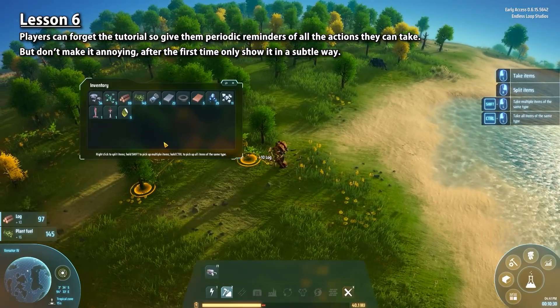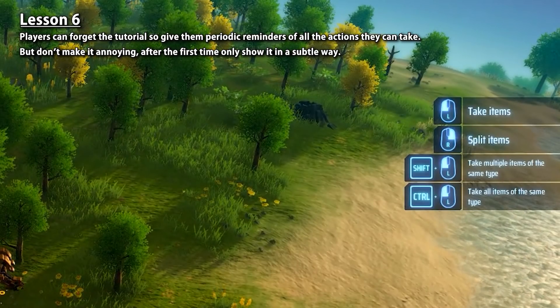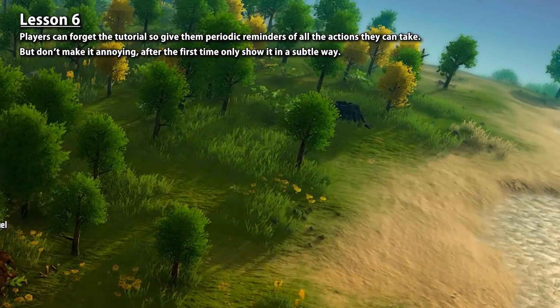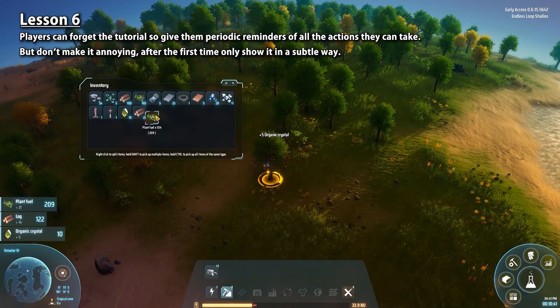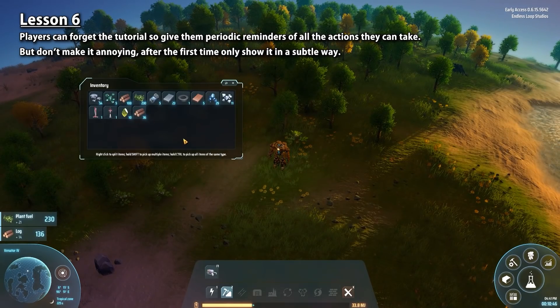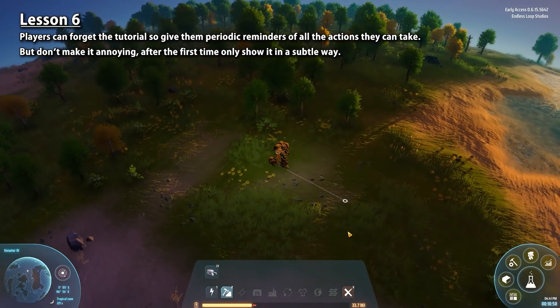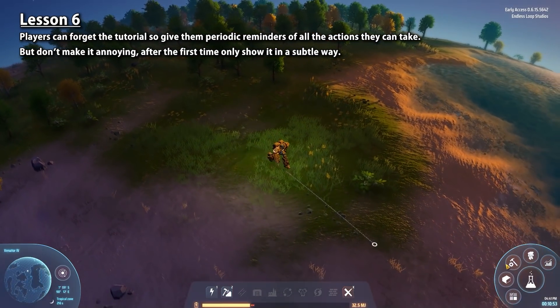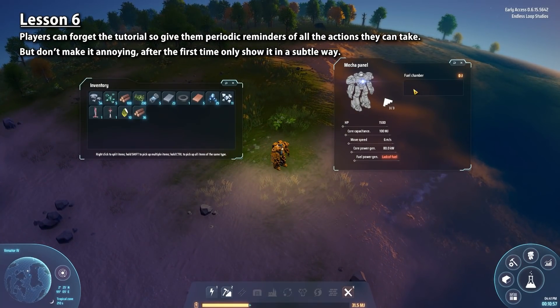When you open the inventory you see the commands for how to interact with it. It's always helpful to give the player a reminder of all the mechanics you have in your game rather than just showing them once in the tutorial and never mentioning it again. For example, I know that I forgot the commands instantly and looked at the tutorial many times over my playthrough. This is also visible when you're doing other actions like placing down conveyor belts. So if possible, give the player reminders of all the actions they can take — just make sure you don't do it in an annoying way.